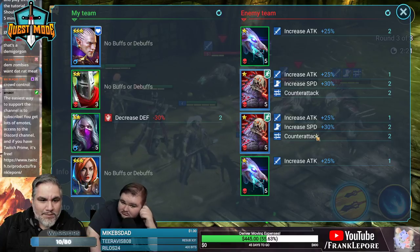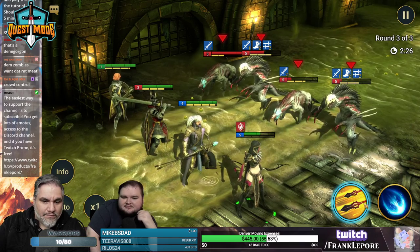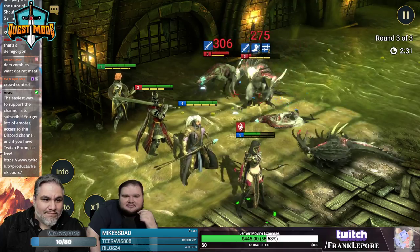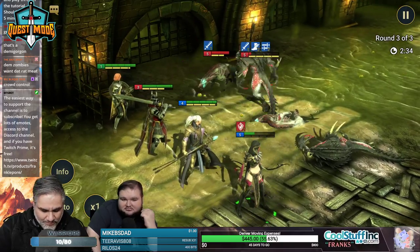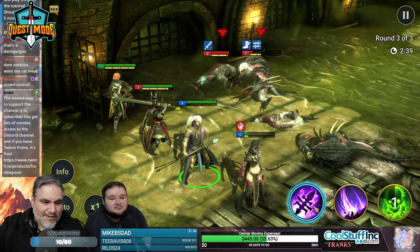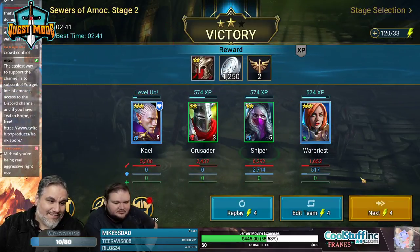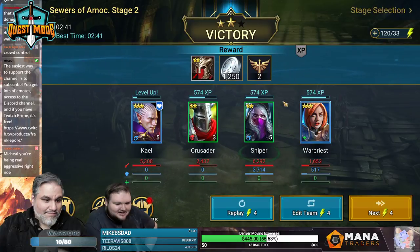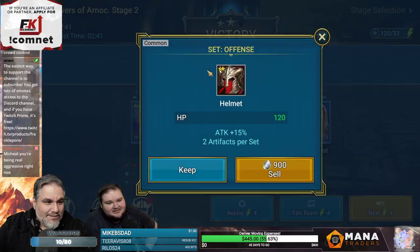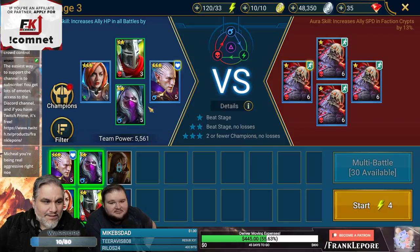Increased attack plus 25%, increased speed plus 30% — that was pretty good. You can take out two of them with that. Almost three. Oh he attacked again — he still didn't do anything and she almost died. They did die though, so you know. I assume she heals — it seems like we got an offensive helmet.